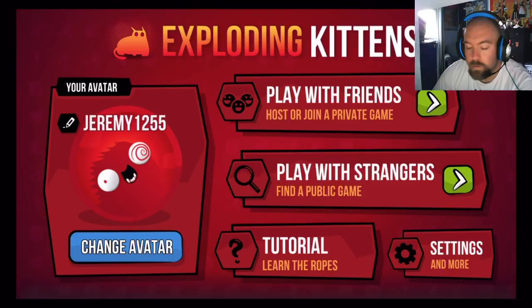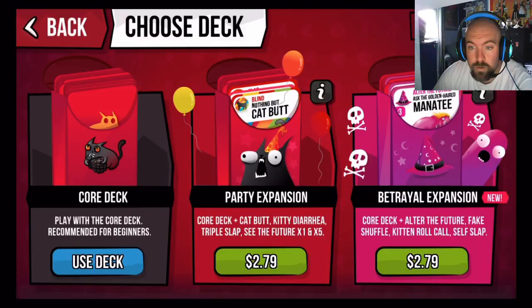So what we'll do is we'll start by playing with strangers. Click that and you can buy. The app is $2.79 to buy and you get the main deck. You can also pay another $2.79 apiece and get the two other decks. I just have the one deck for now, and we'll play with that one.